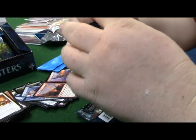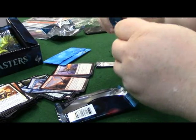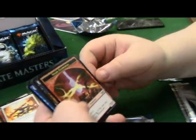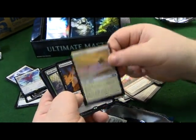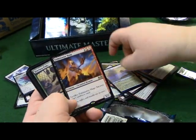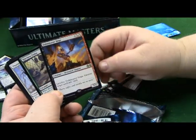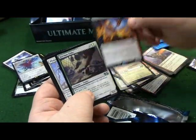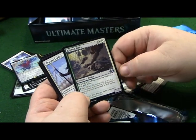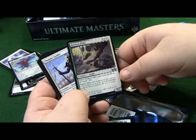One thing about these foil packs - they don't like to open. Spark Elemental. The Mishra's Factory foil - sweet. Fulminator Mage - sacrifice Fulminator Mage, destroy target non-basic land. Nice, just a nice little three drop. Kitchen Finks - when Kitchen Finks enters the battlefield you gain two life, persist. Just keep doing this.